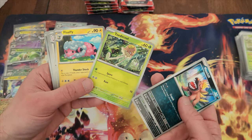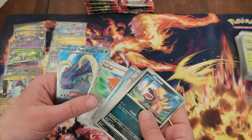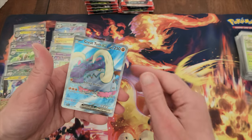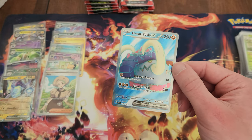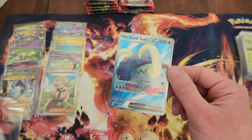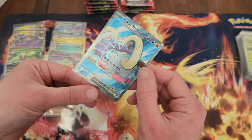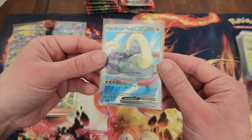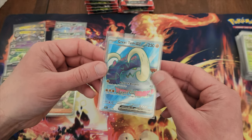Toadscruel — looks like a grass tentacle. And ooh — Great Tusk EX! That's a very cool looking full art right there. It's two silver stars — man, I am curious what the new rarity system is. I've gotta look more into it. Very very cool looking card.